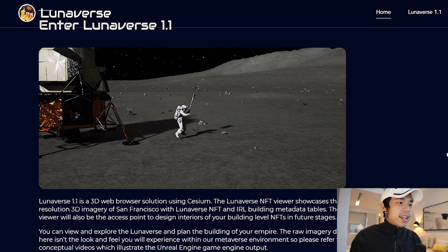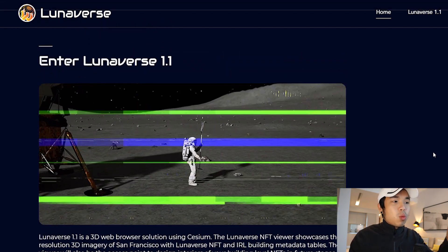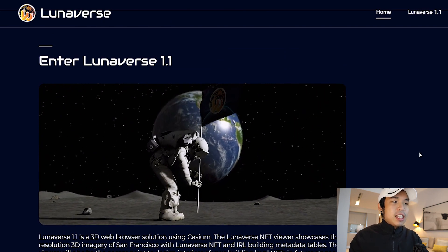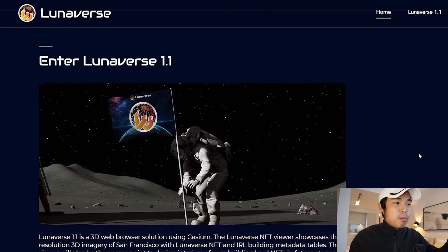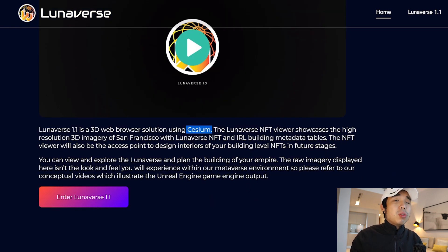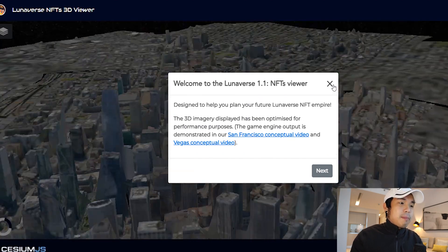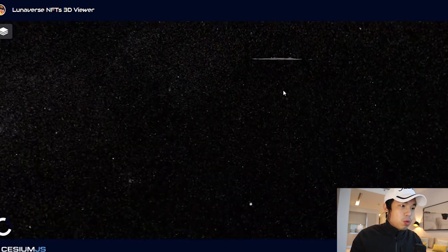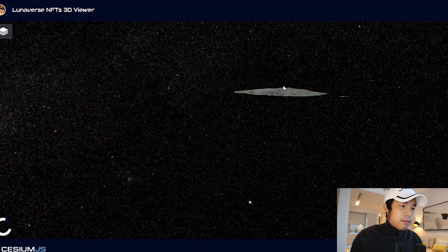This is how the trailer looks — this is super cool, this is Lunarverse 1.1. You can take a look right here, this is the astronaut planting a flag on the moon. This is going to be using Cesium. You can view the Lunarverse right here. The Lunarverse is still not fully developed yet, but if you zoom out you can even see the land from afar.